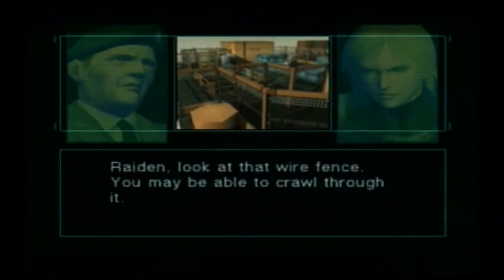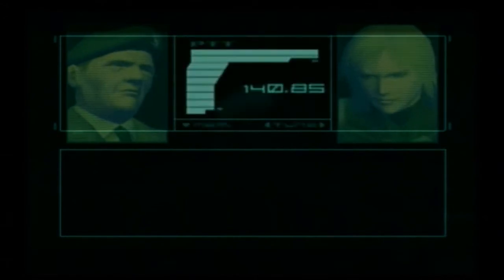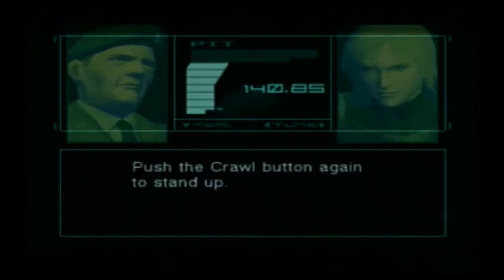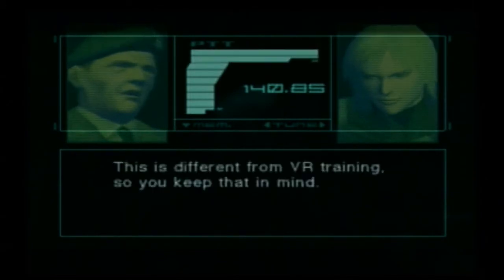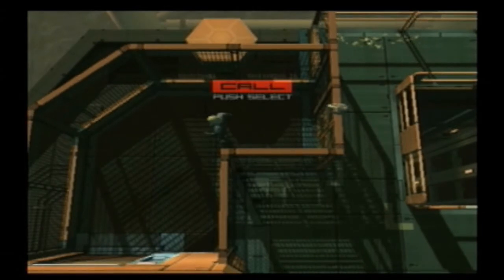Raiden, look at that wire fence — you may be able to crawl through it. Crouch down using the crawl button, then push the left analog stick in the direction you want to move. Push the crawl button again to stand up. You can use weapons even while crawling. This is different from VR training, so keep that in mind. Yeah, I was about to explain how to, but they're still giving us tutorials technically.